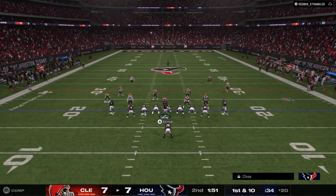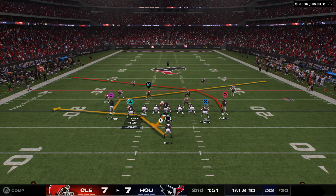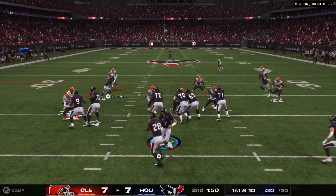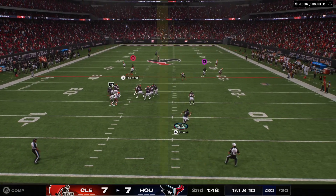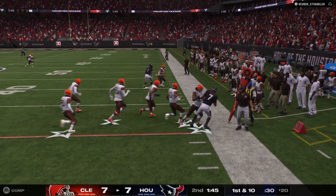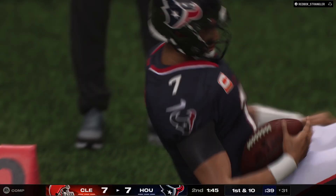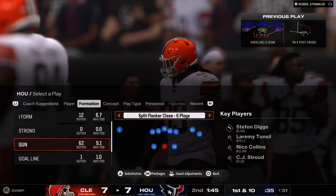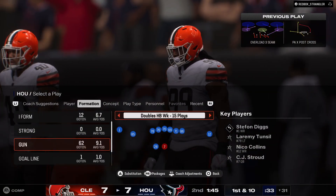The Texans offense ready to go for their next drive. They'll go play action with Stroud — he buys some time. Nothing open downfield, so he keeps it himself for 11 and a first down.